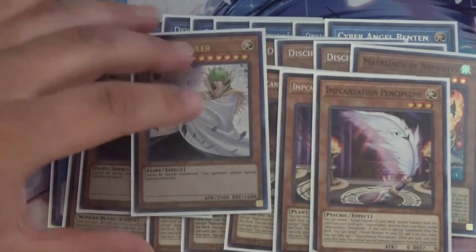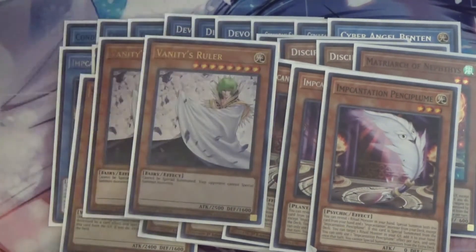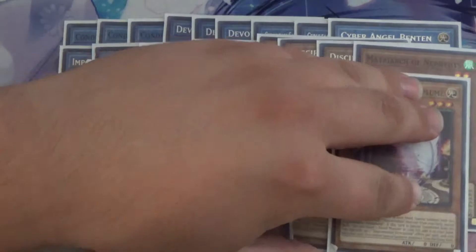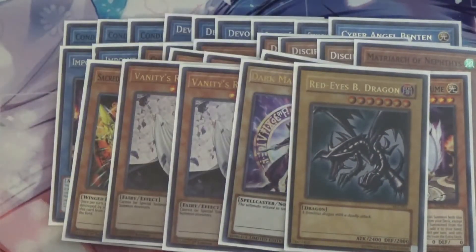I also run two Vanity's Rulers because Vanity's Ruler basically goes in any ritual deck since most ritual decks don't have a normal summon. If you can get Vanity's Ruler on the field that's obviously the much better solution because it can really hurt your opponent. I also run one Dark Magician and one Red-Eyes Black Dragon for Dragoon plays.